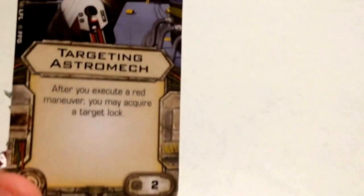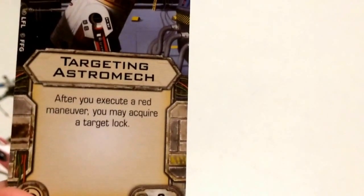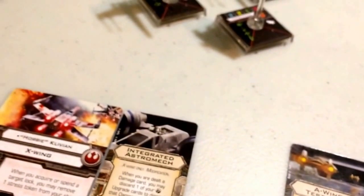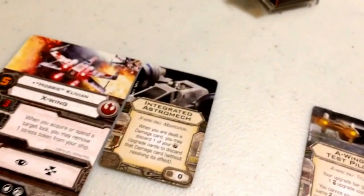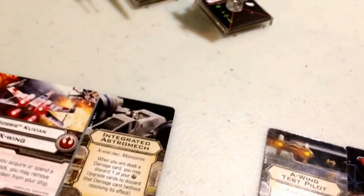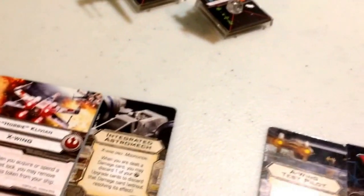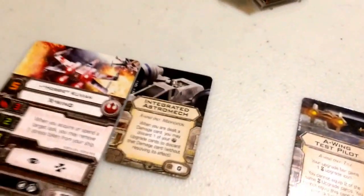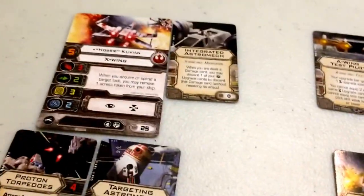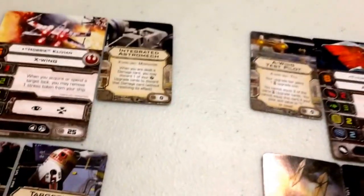The beauty of the Targeting Astromech is that Hobbie's K-turn essentially becomes a white K-turn: execute the red maneuver, get stressed, Targeting Astromech gives you a free target lock, Hobbie's ability removes the stress via that target lock, and now you can take your focus action. Combined with his pilot ability, Hobbie effectively has no red maneuvers — you can go nuts with his maneuver dial with virtually no consequence.